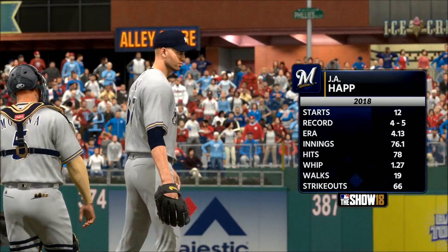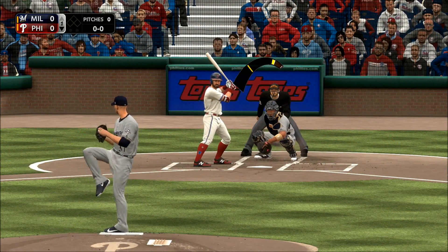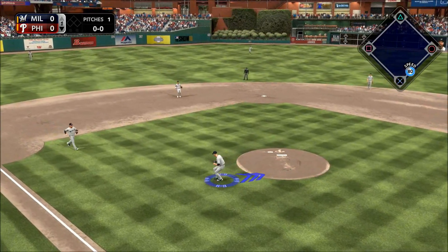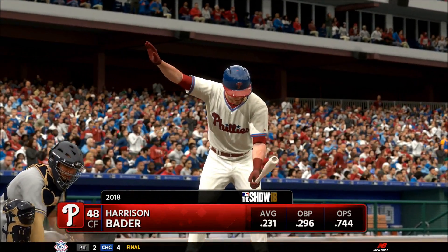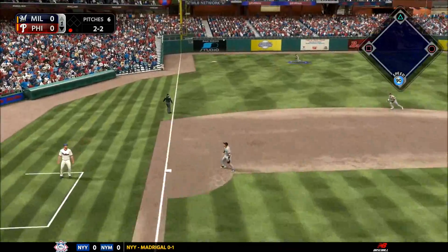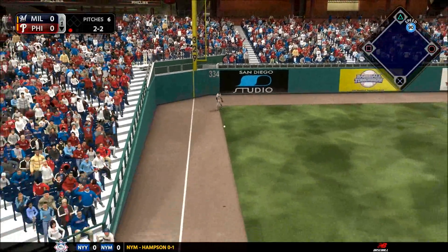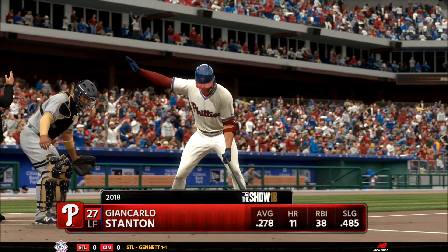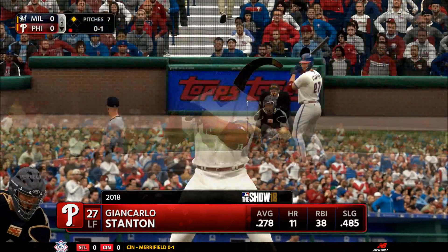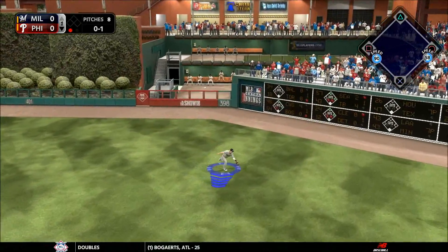Jay Happ, a southpaw from Illinois, gets the starting call in this one. He's really put things together — not overpowering but pinpoint control, reminds me a lot of a former AL Cy Young Award winner. Really good control with a good fastball, good changeup, and his curveball is getting a lot better. Out in front of a fastball, this is ripped down the left field line — that's going to be a fair ball, and he is in at second base with a one-out double.